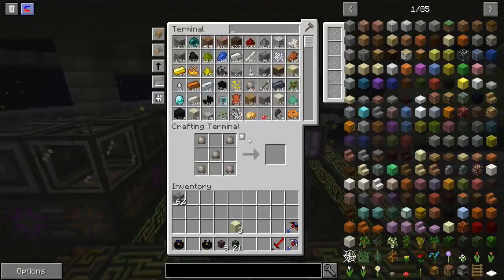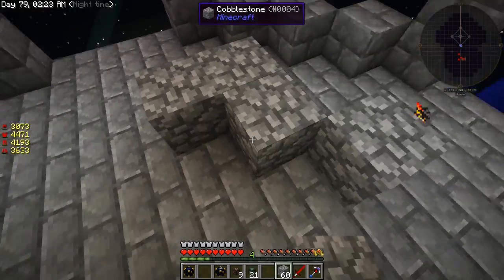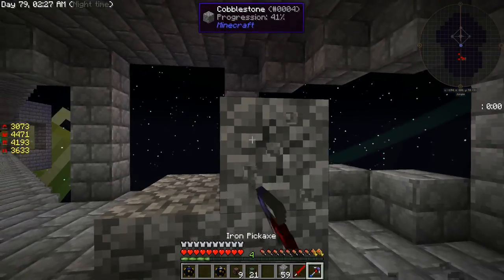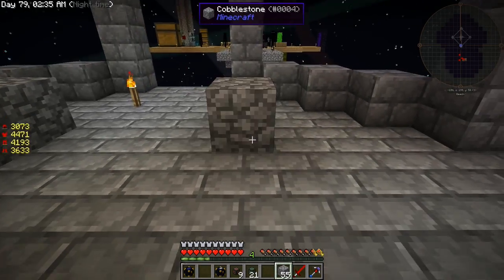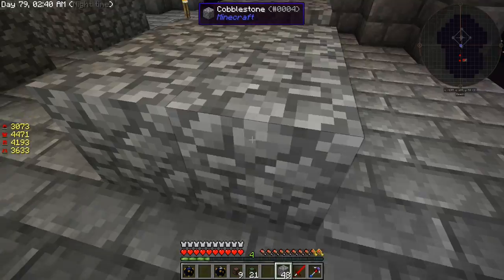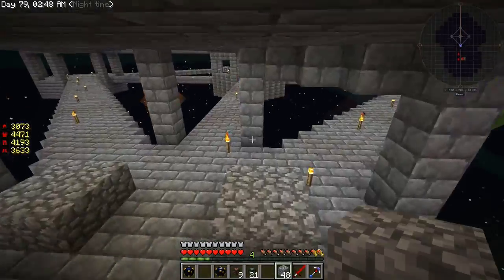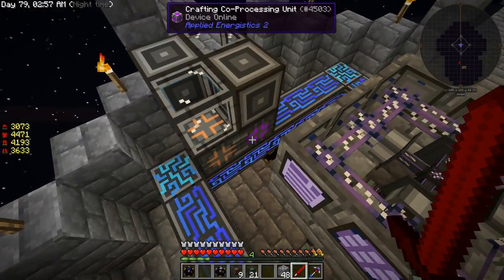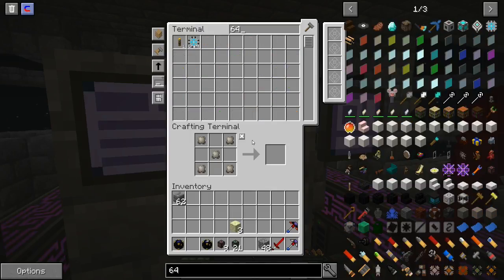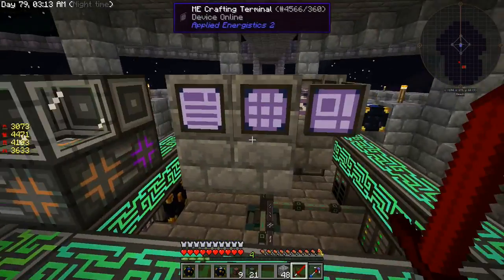Let me grab some blocks here. How much can we fit? We could do a two there — they don't always have to be two by two. See, that's a pretty big pathway in between there. That could work — we could run a set of dense cables on each side of these. I just don't know if I have the crafting power for that. We would need 64k drives — one, two, three, four, five, six — so we would need eight 64k drives.